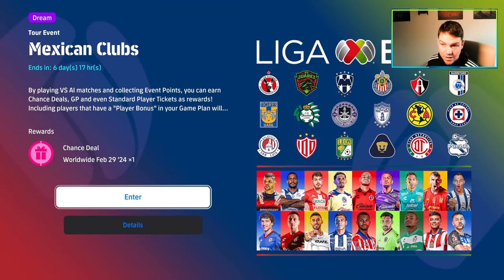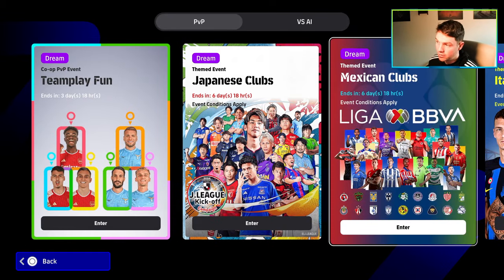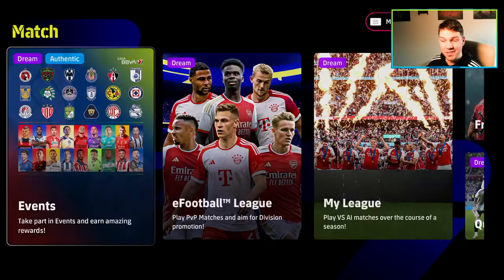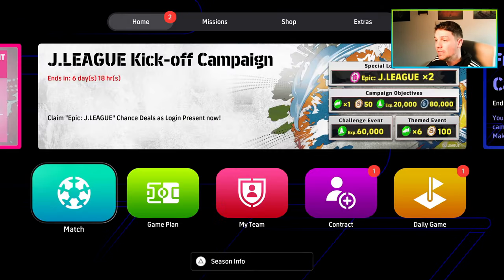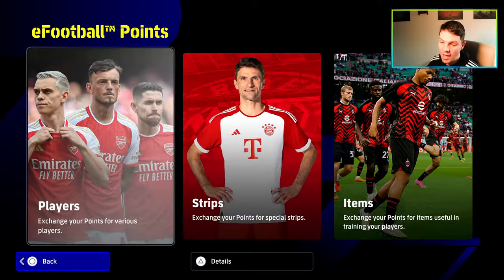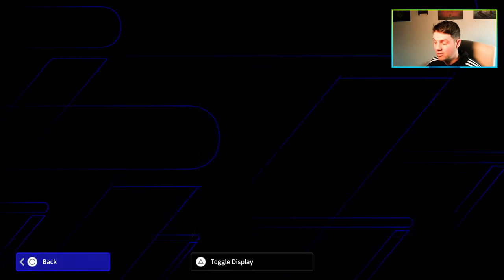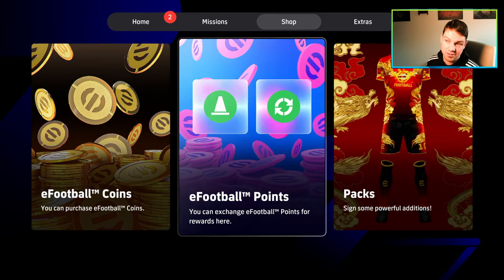This one is actually for the Player of the Week this week and it's against the AI. But the ones that give you coins are obviously the online ones. It still needs massive work in that area. Now mostly when people check this, they check two things — they check the points store. I don't think we're going to have anything updated in the points store until six or seven days' time. I think next Thursday is going to be kind of an important content refresh and season refresh. So that brings us to the contract and the Player of the Week.